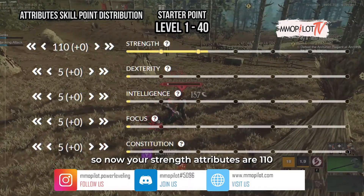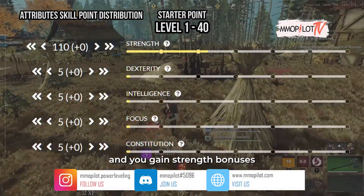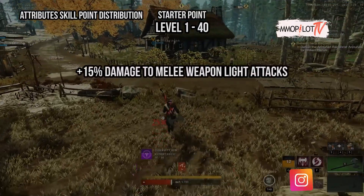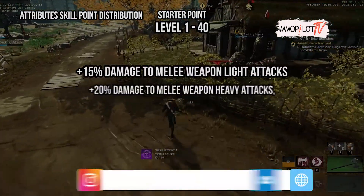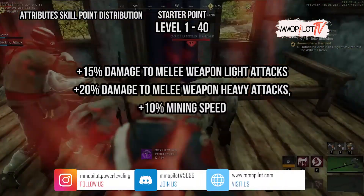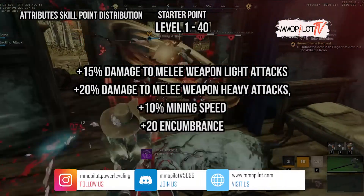Your strength attributes are now 110 and you gain strength bonuses: plus 15% damage to melee weapon light attacks, plus 20% damage to melee weapon heavy attacks, plus 10% mining speed, and plus 20 encumbrance.